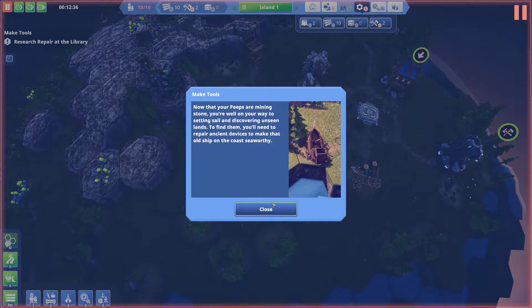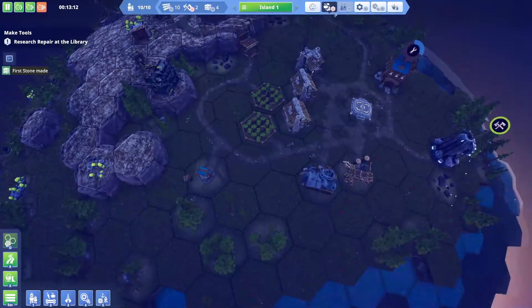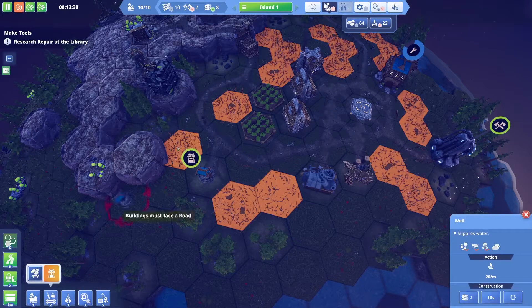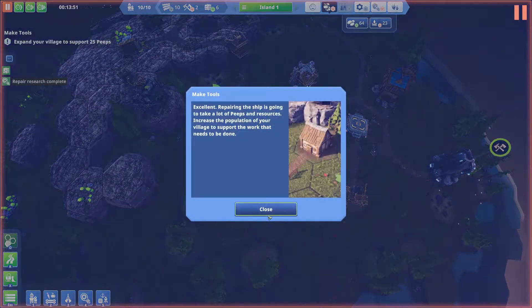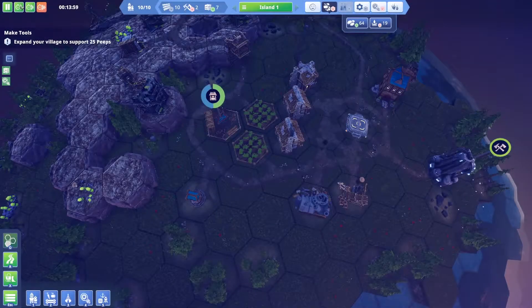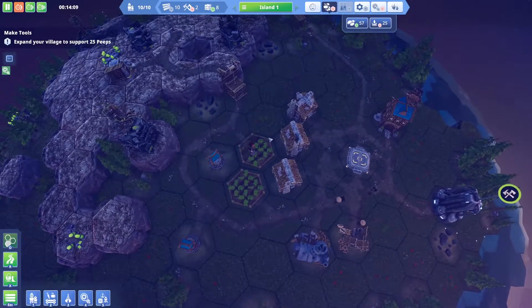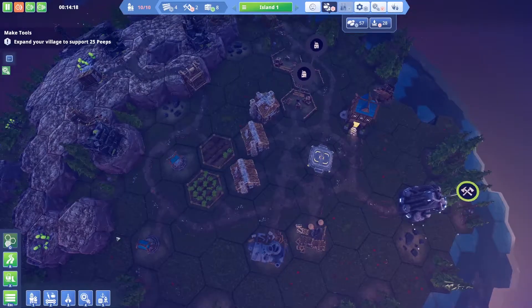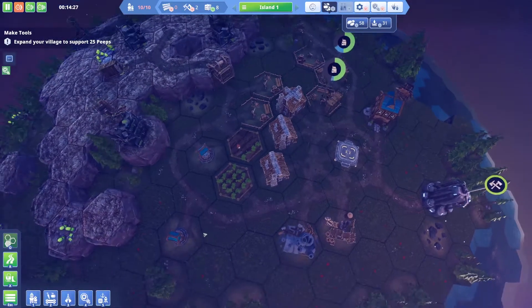Now that the peeps are mining stone, we'll need a way to set sail and discover unseen lands — we have to research repairing the ship. Water is going down, so let me slow things down a bit. The ship is going to take a lot of peeps and resources. It wants us to increase the population to 25 peeps.